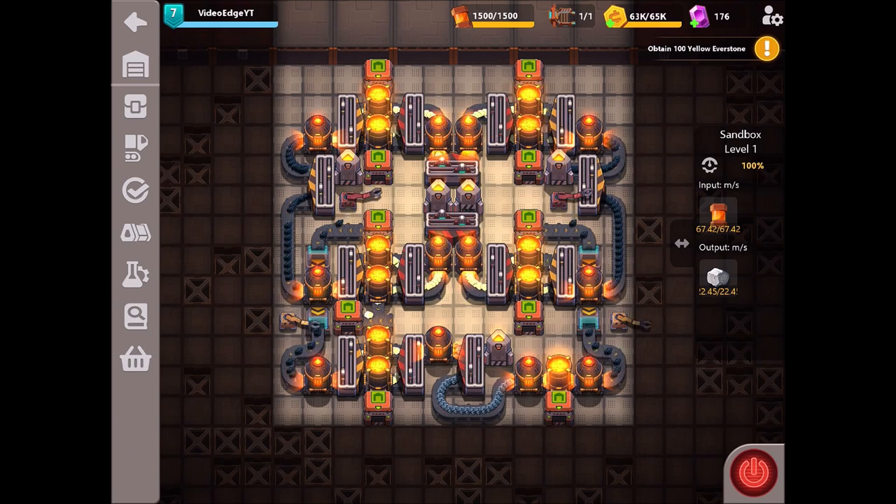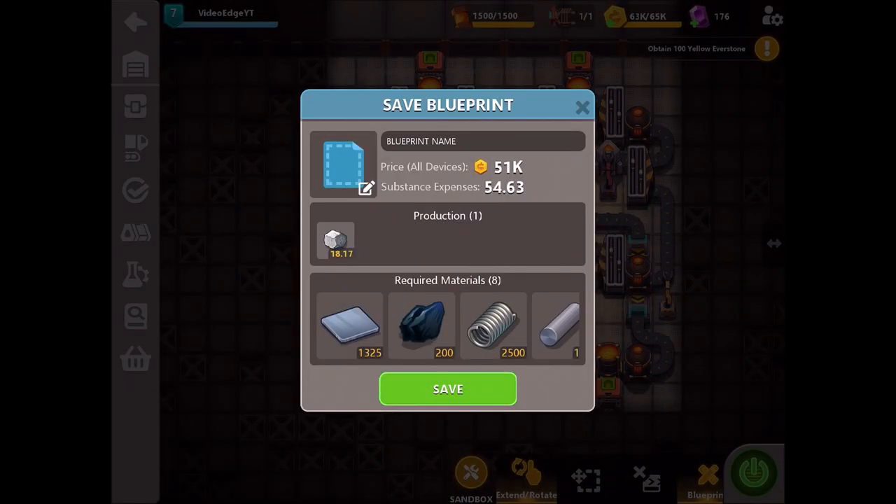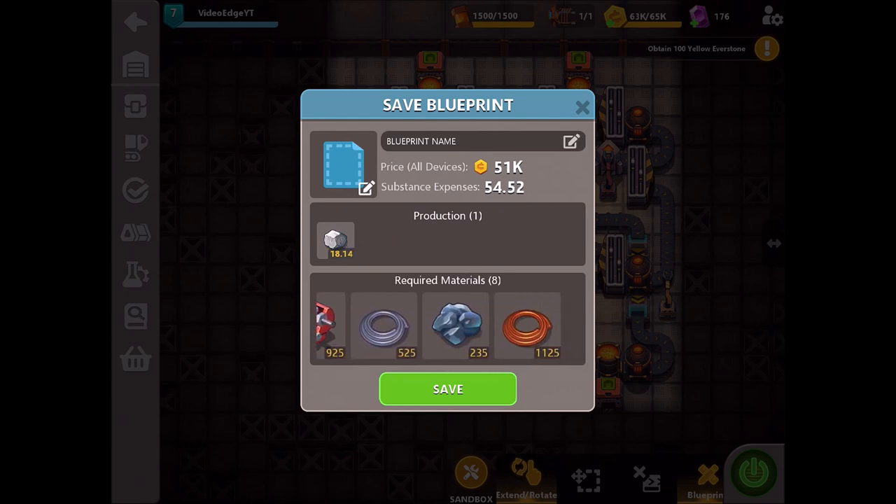You can improve this slightly more if you want to make everything fast tech, however the costs will obviously go up quite substantially. It doesn't use that much substance either, which is brilliant — keep those substance costs down so you can run other factories at the same time. You're going to have no supply issues with this material in the future. If we jump into the blueprint here, we can see it's not actually a very expensive build — 51k for everything involved. The substance expense is showing a little bit less due to the underground belts, however you will still get that 22 steel per second, and looking ahead to the required materials, nothing really too stringent.